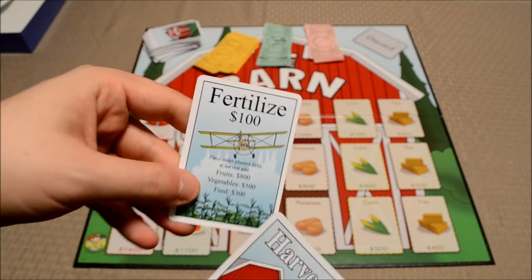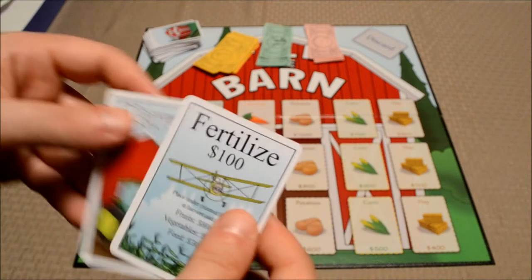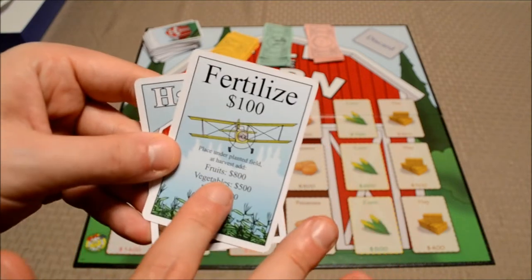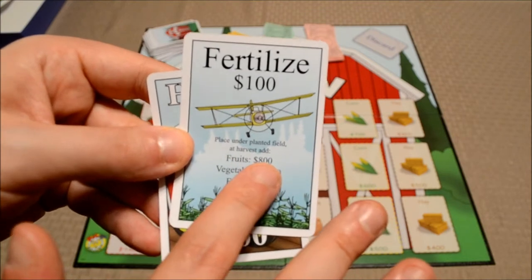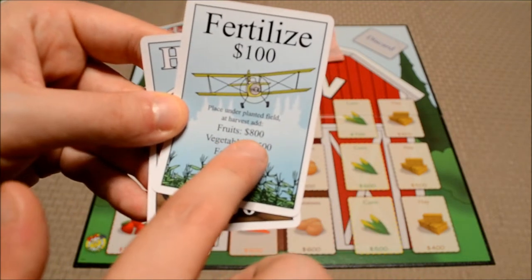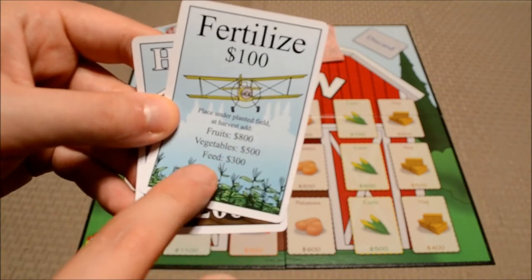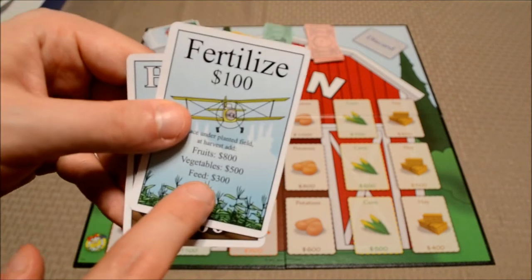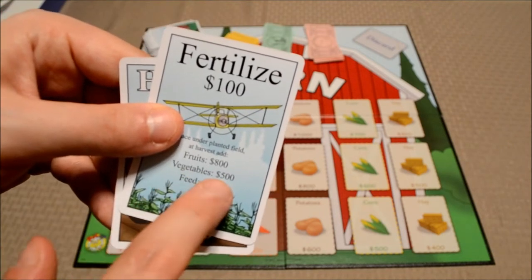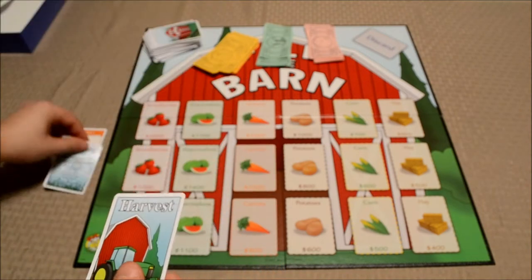On a future turn, let's say that this player wanted to play a fertilizer card. To do that, you need to pay a hundred dollars, but this provides the player with some bonuses during the harvesting process. Fruits get a bonus of eight hundred, vegetables five hundred, and feed three hundred — feed being corn and hay. In this case, the vegetable bonus would apply for the carrot. So he's going to pay a hundred dollars and put that on top of the carrot.